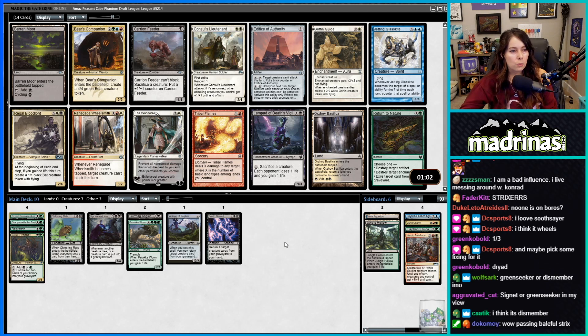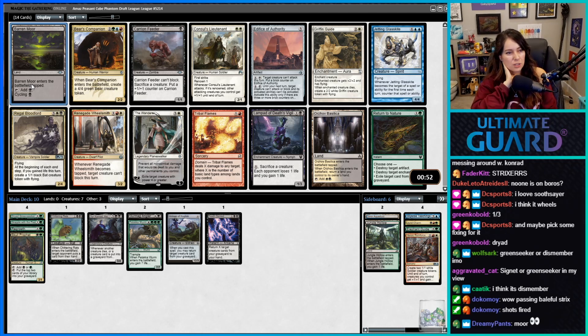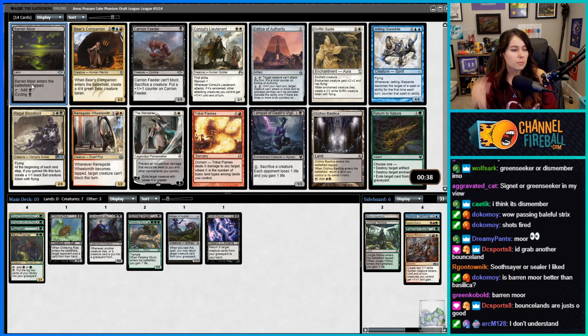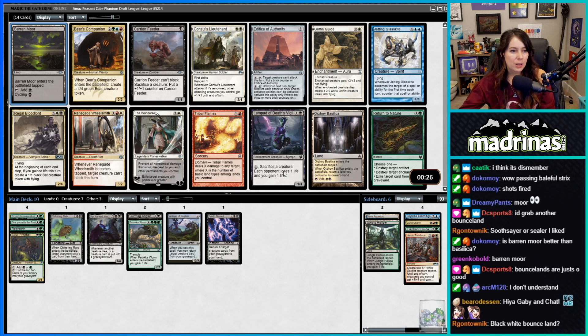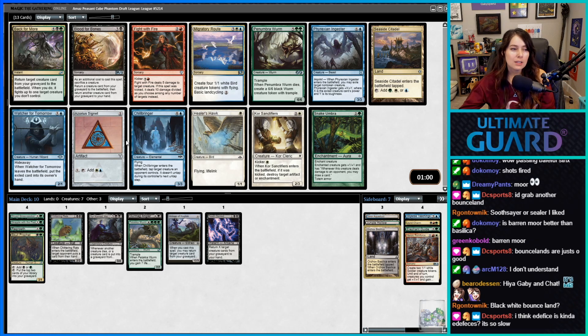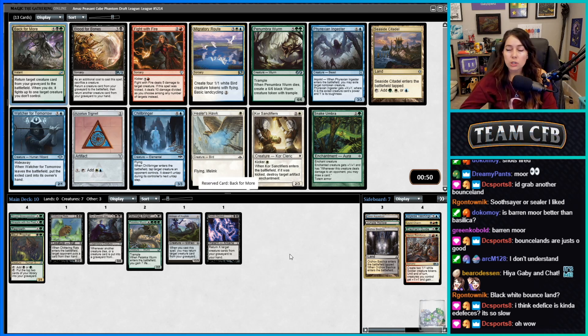I like Edifice of Authority — that card's really strong. Baron Moore's also really good. I think I'd rather take a bounce land over cycling lands. I guess I'll take Orzhov's Basilica. Oh baby — why is there a Blood for Bones in this pack? Damn, that sucks. We're definitely going back for more. We're looking for Satyr Wayfinder; we haven't seen him and he'd be very good for us.